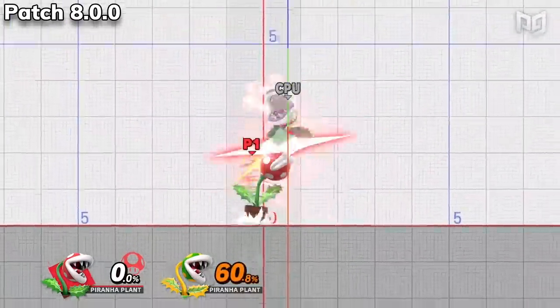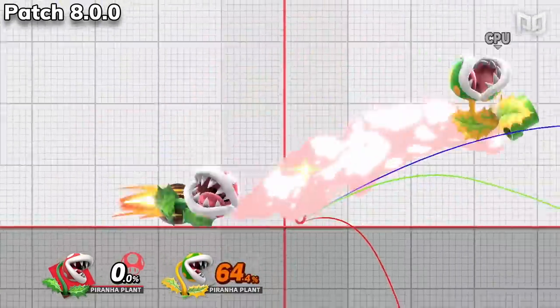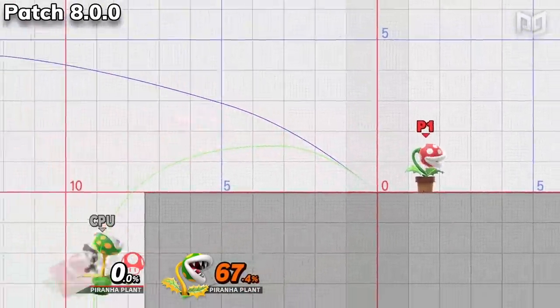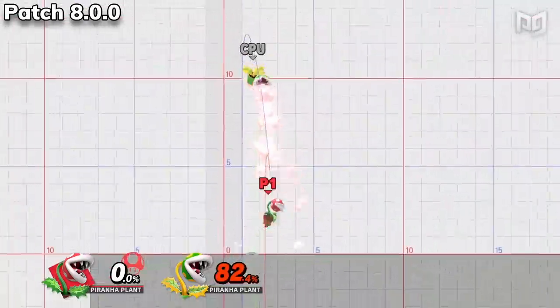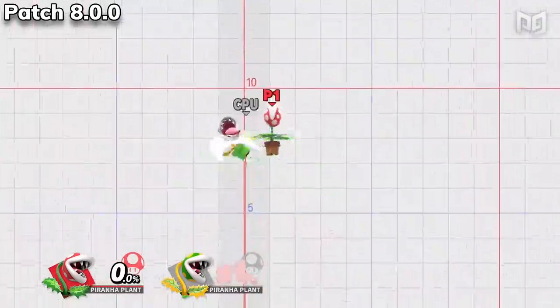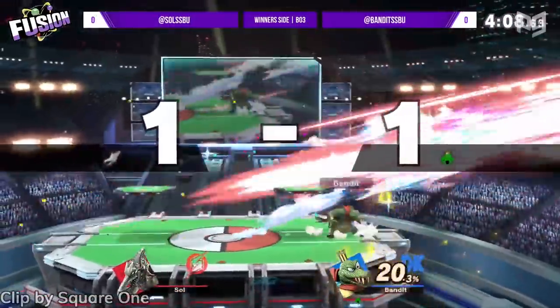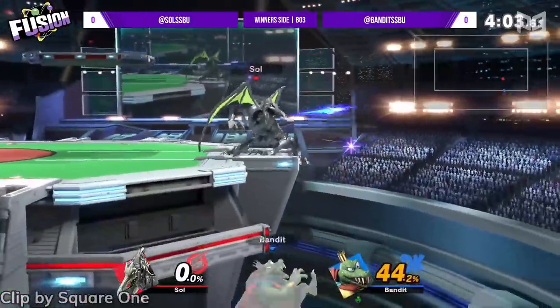The last character with major changes is Piranha Plant. Up tilt now comes out faster and launches enemies at an adjusted angle. Down smash and fair both come out faster. Bair knocks opposing fighters further back. Up air does way more damage and knockback. Even with these new buffs, Plant Gang will most likely not be attracting new members unless some crazy combos or kill confirms are now available.